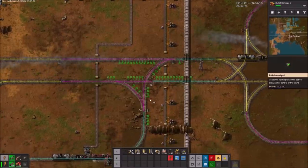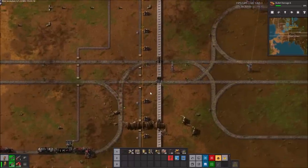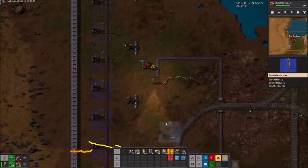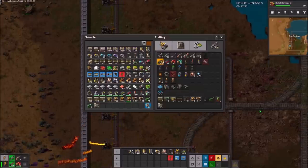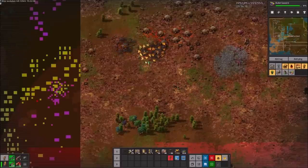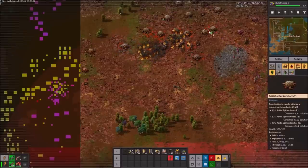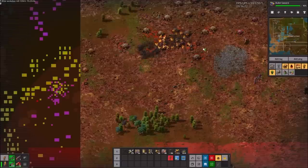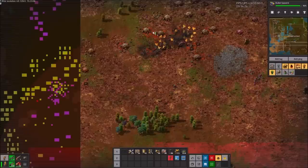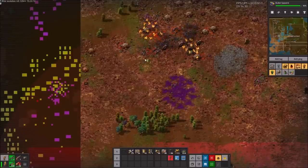It's worth noting that I now have three outpost trains, to make sure none of the outposts ever run out of ammo. I'm setting up artillery on my southwest border now — once this is finished all of my walls will be protected by artillery. Here we can see a nest creation in action: when the purple cloud forms, the biters inside the group will begin turning into nests and worms. I don't let that happen.